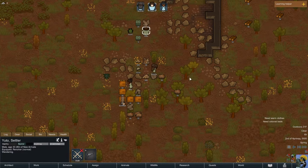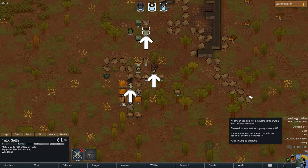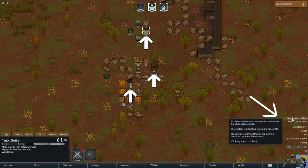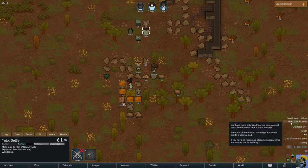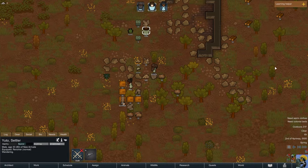I unpause the game and let them go equip. After a moment, warnings start appearing on the right side of the screen. It says people need warm clothes — it's cold at 31 degrees. They're basically wearing medical scrubs, like pajamas from cryo sleep, not ready for this weather. They also need beds. Mousing over a warning gives further information, and the giant arrows tell you which colonists are affected.